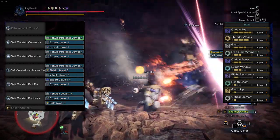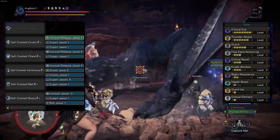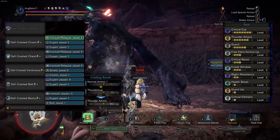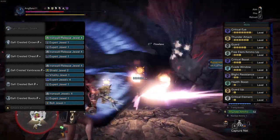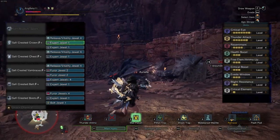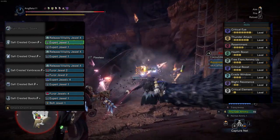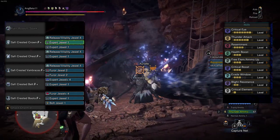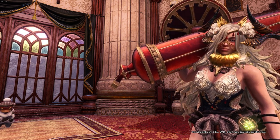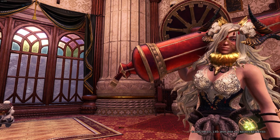For the thunder HBG we can have a shield approach — a slight difference from the ice and water because this one doesn't have enough slots, but the affinity is okay so it didn't end up like the fire HBG. We just lose one level of Health Boost, so you're down to just one level, but with Guard 5 and Guard Up. For the shieldless approach, instead of Resentment 5 you'll just have Resentment 4.